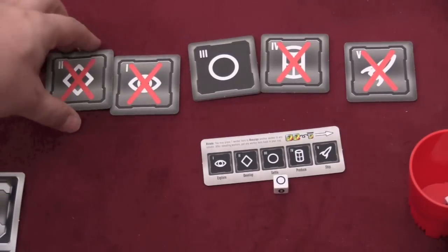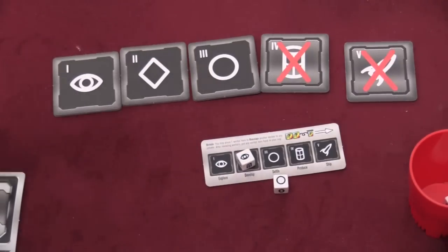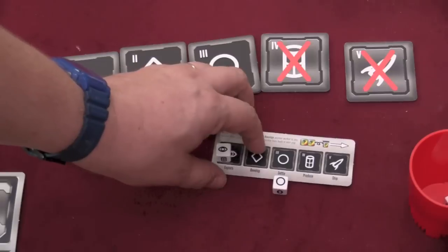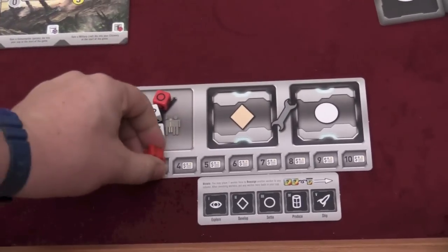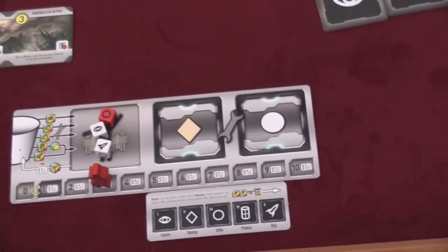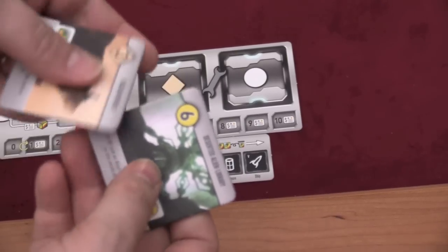Multiple different phases can be active each round. With two players, you also roll a die and that phase becomes active. In the explore phase, each die you place there — including the die used to activate the phase — can either increase your money by two or let you draw more tiles from the bag. At the beginning everyone starts with two tiles drawn from the bag, and each tile is double-sided: technology on one side and a planet on the other.